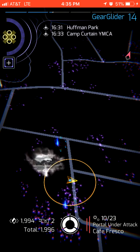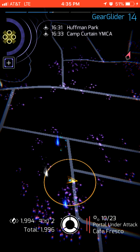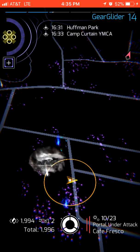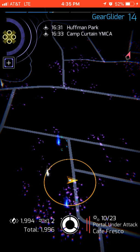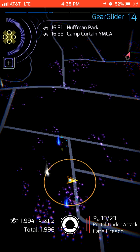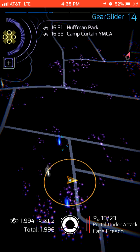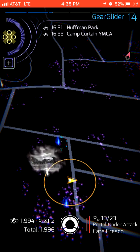Now let's say you want to apply likes to a portal, however you don't have a key to that portal nor a portal nearby it. There is another way, though you would have to rely on another Ingress agent to interact with the portal to do it.